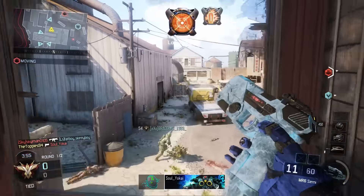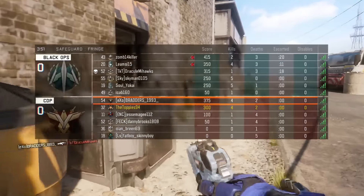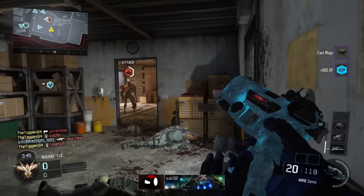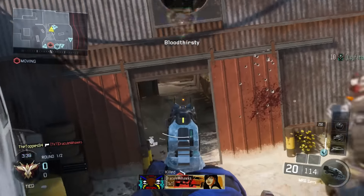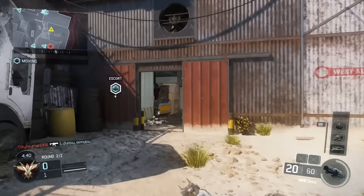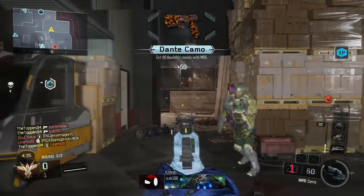The class you need to get those first 9 camos — which is 100 headshots — as quickly and easily as possible is the one on screen now. This first setup is a lot easier than last week's shotgun episode because all the attachments are pretty low level, so you can earn them really quickly and they're really effective. I've tried to increase accuracy and headshot damage so you can kill in fewer shots.